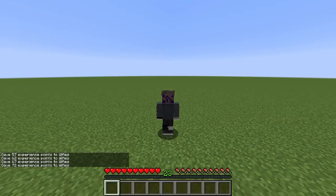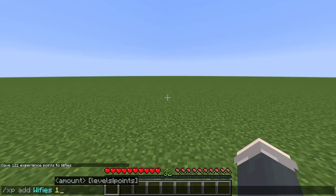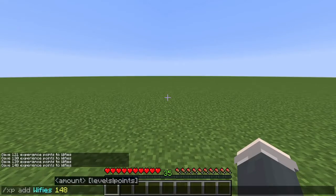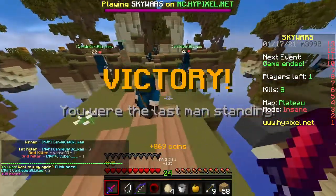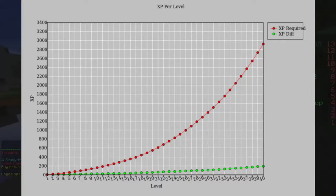Once you get to level 31, the difference becomes 9. From level 31 to 32 you need 121 XP, from 32 to 33 you need 130 XP, and from 33 to 34 you need 139 XP, and this continues all the way to the max possible level. We can visualize the XP required for each level as a red line on a graph — the values grow higher and higher exponentially, and the green line of XP difference between each level also grows, if more slowly.